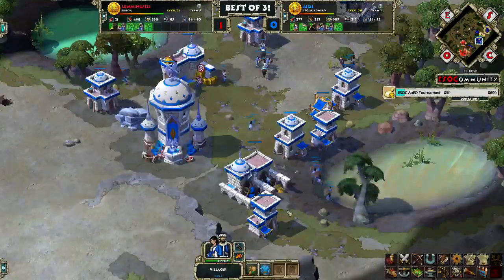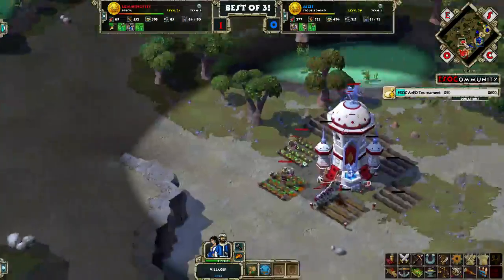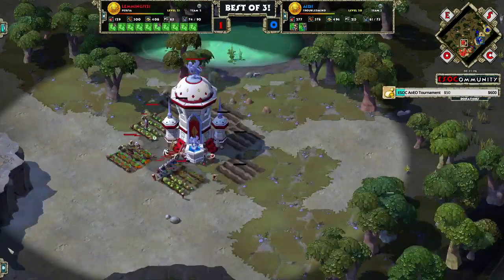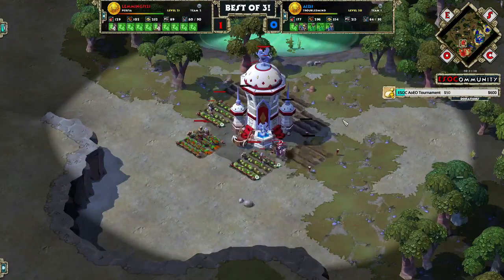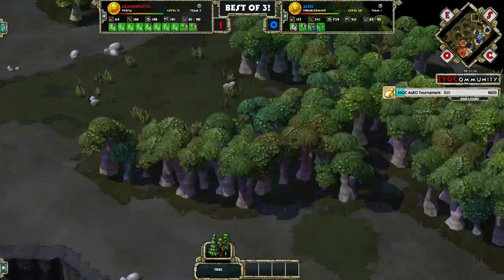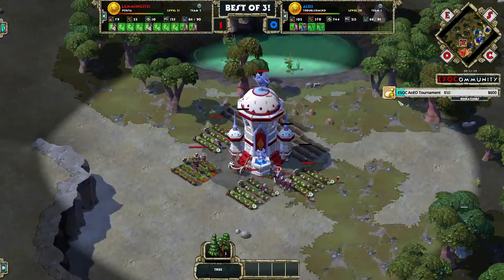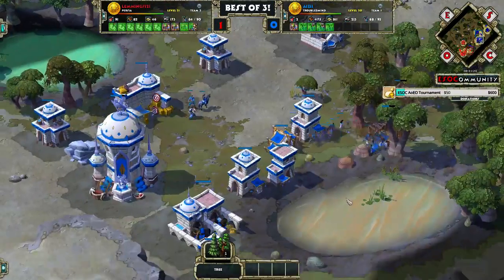If he gets a few more military buildings and the correct units, I think he can come back from this. Already 700 wood invested into farms for Lemmings — well, he has berries. And none of these guys have scouted the other side of their plateau. This is okay for now, but maybe for their future games they could work on that.